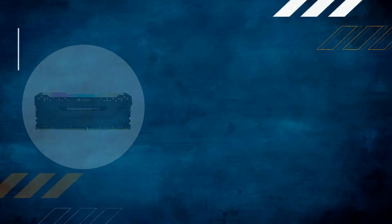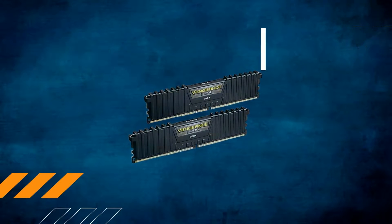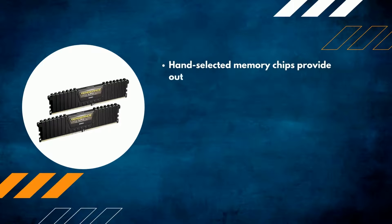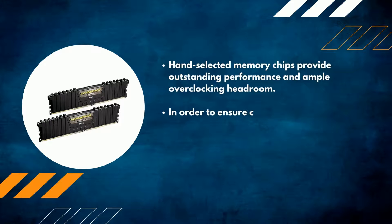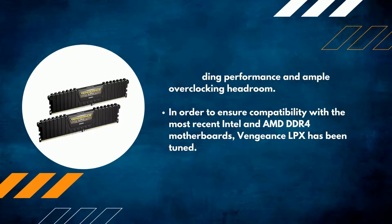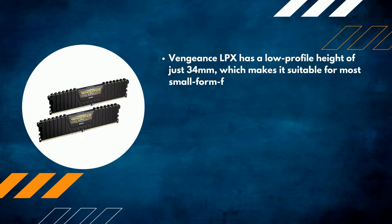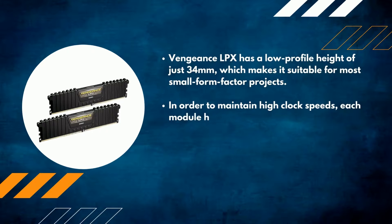Number one: Corsair Vengeance LPX DDR4. Hand-selected memory chips provide outstanding performance and ample overclocking headroom. It has been tuned to ensure compatibility with the most recent Intel and AMD DDR4 motherboards. The Vengeance LPX has a low-profile height of just 34 millimeters, making it suitable for most small form factor projects. To maintain high clock speeds, each module has its own heat spreader made of solid aluminum.